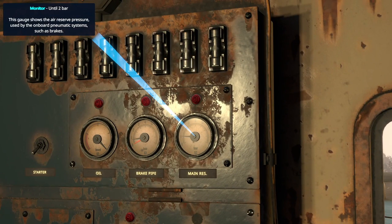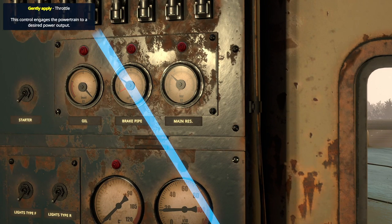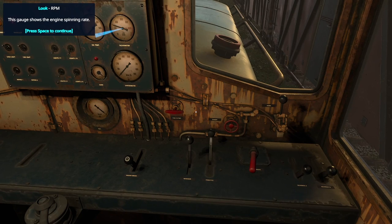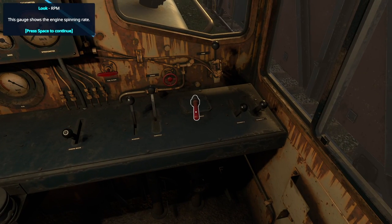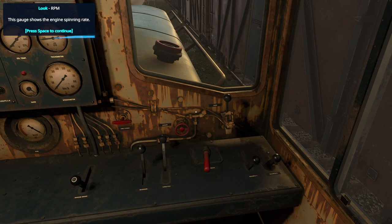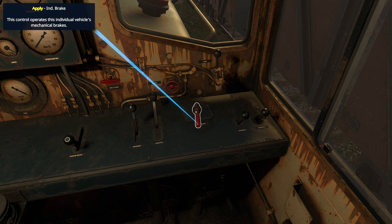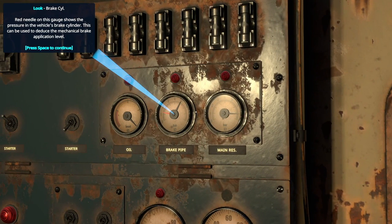Start the engine. Main reservoir brake pressure — that might take a while to go up. The brake pipe indicator is flashing, probably because we've still got the handbrake on. So that's your throttle. Engine brake, reverse, normal brake, and then you've got your two gearboxes. That's your individual brake.